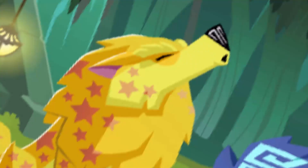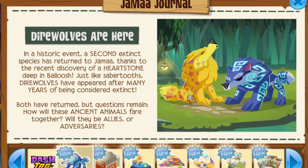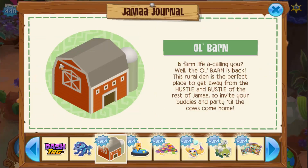Moving on, we have the dire wolves! In a historic event, a second extinct animal species has returned to Jamaa, thanks to the recent discovery of a heartstone deep in Volcanosa. This is really cool — we're definitely going to be checking these out because we have some cool glitches for the dire wolves.